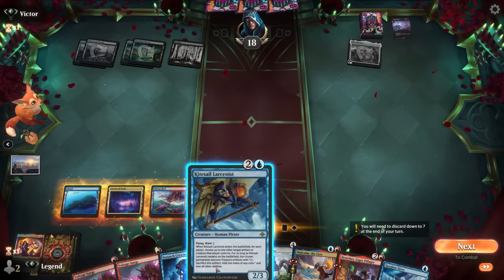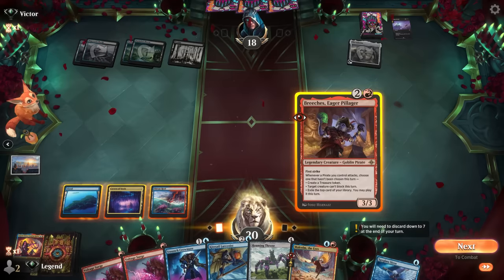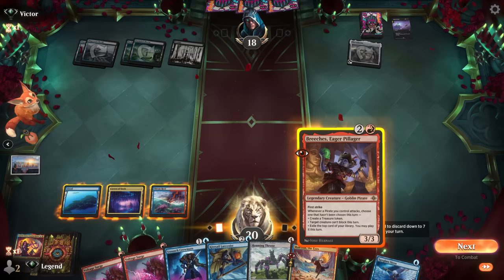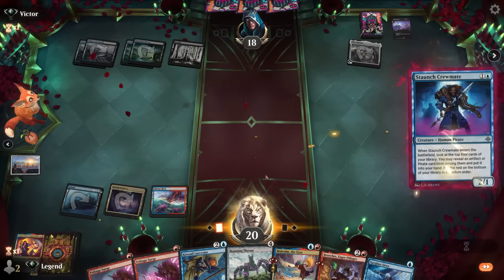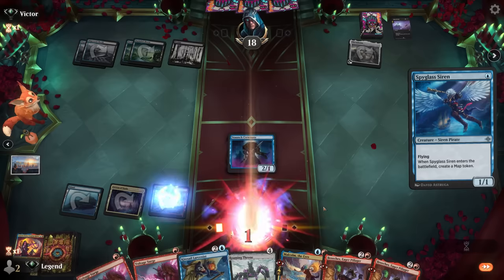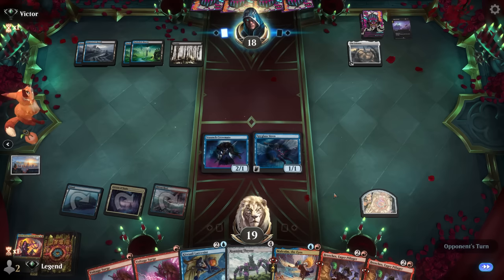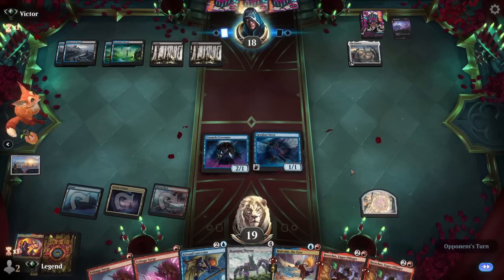I'll just play Breaches now. Could also go Crewmate plus Siren and then next turn Breaches might be more impactful. Next turn, finally go for Breaches - if they answer it, that's fine. I want to start making treasures, and exiling the top card can also provide a line for the turn.